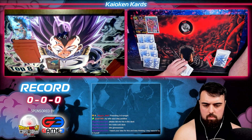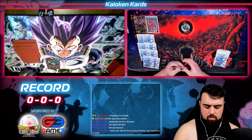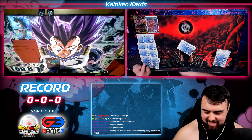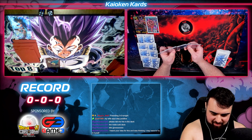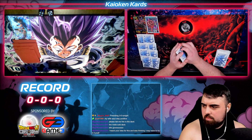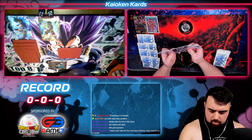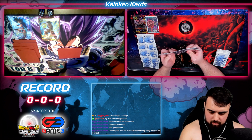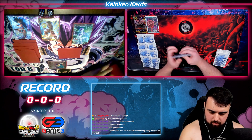I'll charge this. Activate Main, Burst 1 - there, Burst 3. I was gonna say Burst 1, then I'm like uh-oh. This is gonna be a lot harder for you. Set this. Pay 1. Play Gohan, Open the Distance. Top 5. I'll take this. It's your turn.